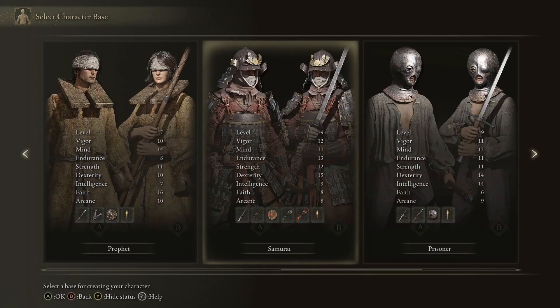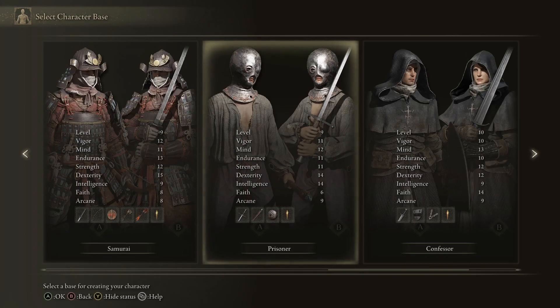Personally, I would recommend the Samurai if you want to have some sort of fighting style, simply because it starts with a bow, a sword, and a shield, so you can almost try out every single fighting style just from that — except for lances and axes and so on.